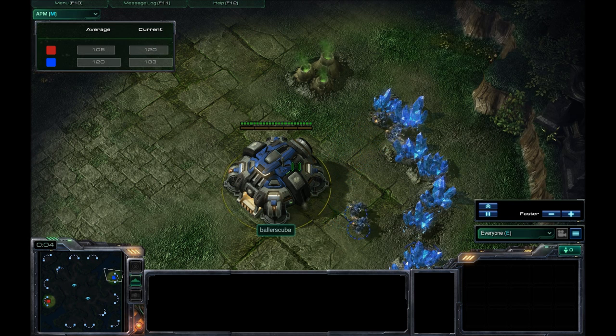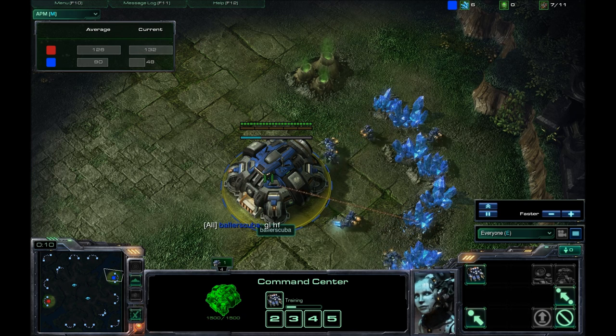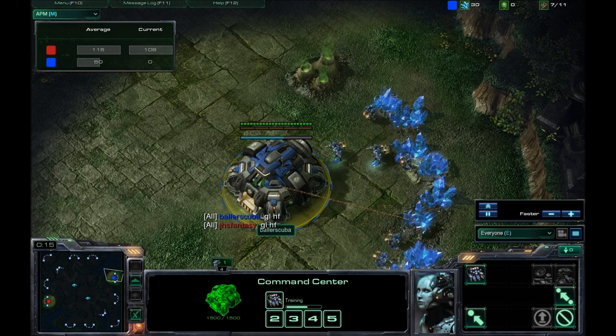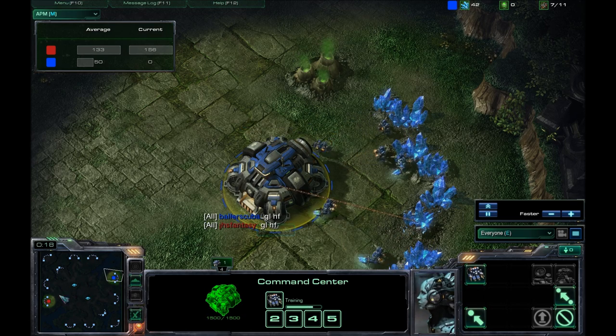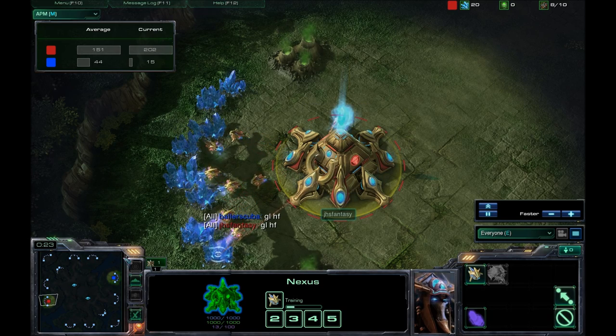Here we are in the game. I have spawned as the Blue Terran — I seem to be blue a lot lately. I am the Blue Terran in the East, up against JHS Fantasy. He is the Red Protoss player in the West. The map is Lost Temple, and look at that APM.